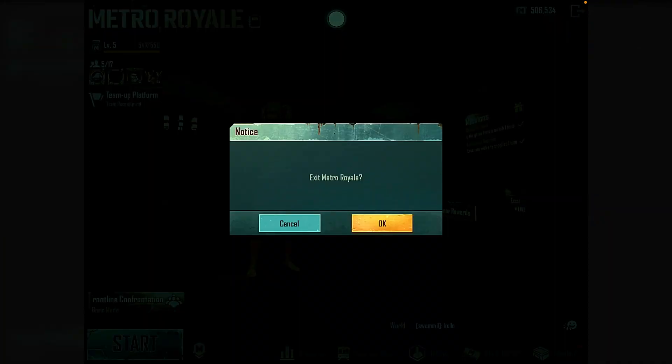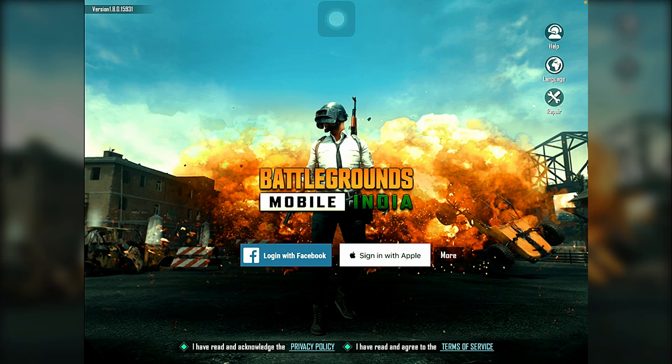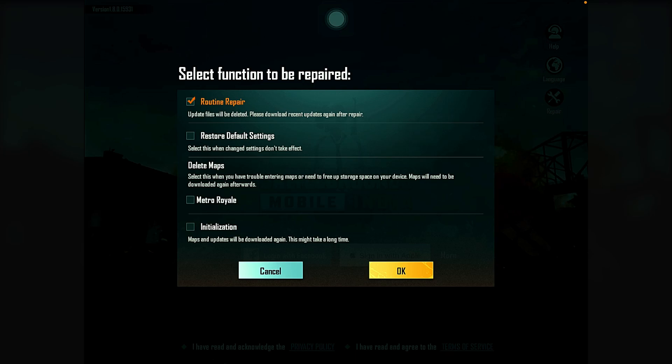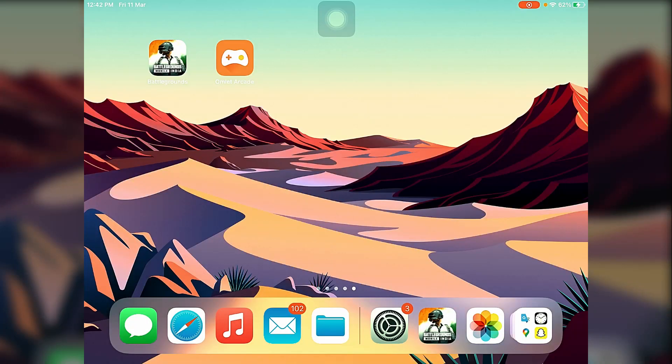The first thing we have to do is turn off the data on our device, then press cancel, then press the repair button. After that, delete every single map you have installed other than Metro Royale — delete any app other than the real Metro Royale. You also have to delete every single skin you have installed. After doing that, restart the game, turn on your internet again, and start the game.